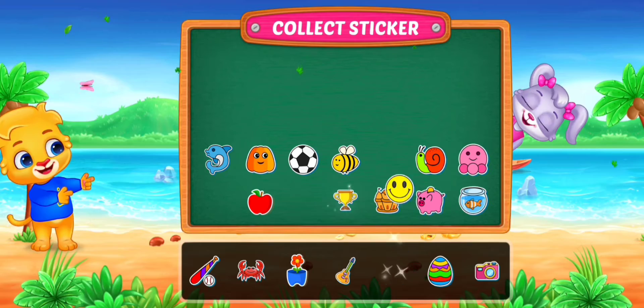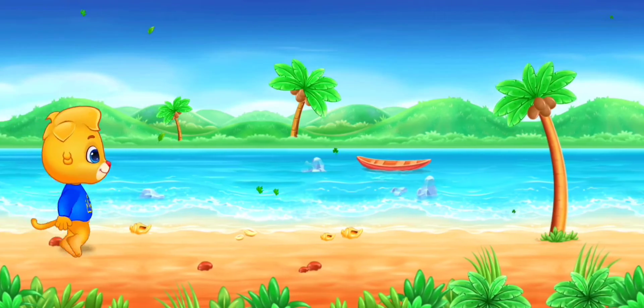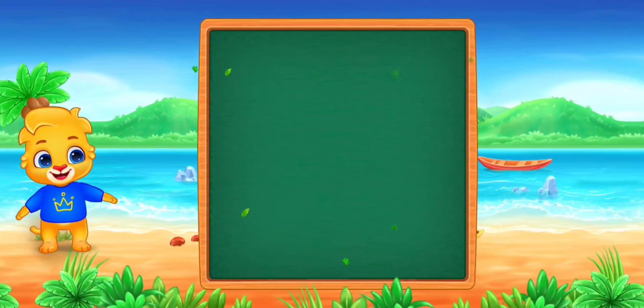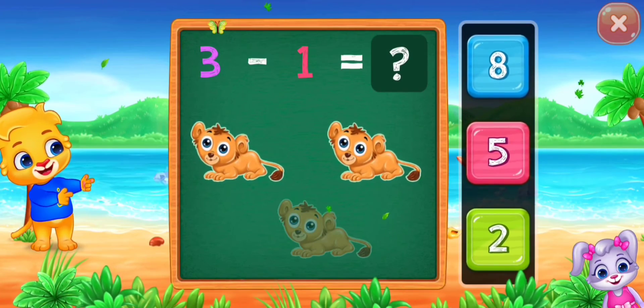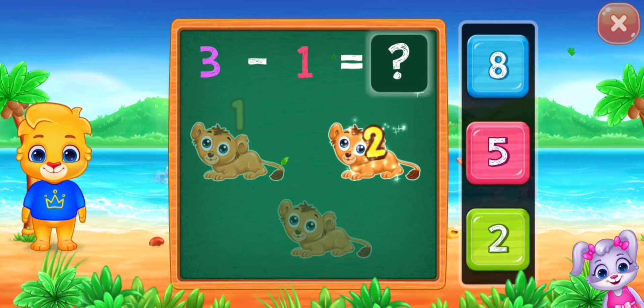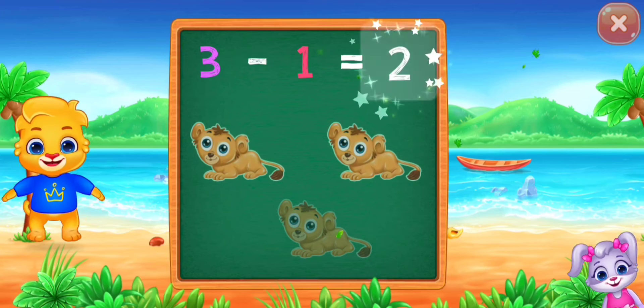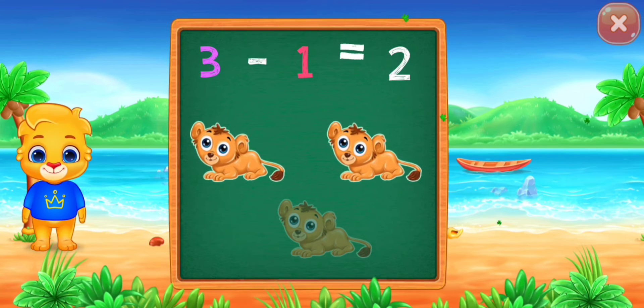Pick a sticker. Five. One, two, two. Woohoo! Three minus one equals two.